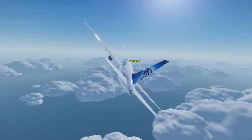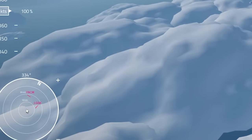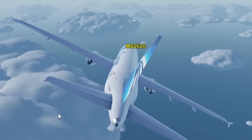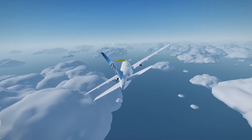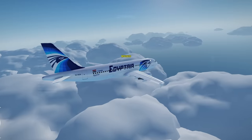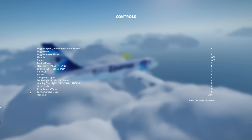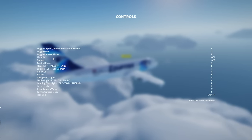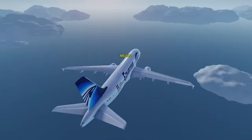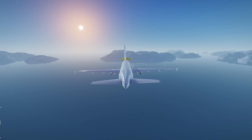We're heading to the other island now. We do have a little radar down there so we can see where we are. We got all our lights and a free cam too — more games need free cam. The sun's going down, which kind of sucks. I'm not sure anyone loves nighttime in Roblox, but we're gonna find our airport.